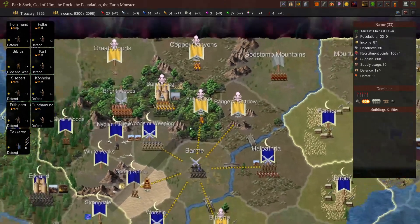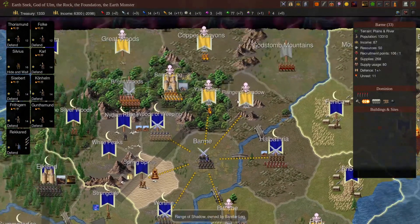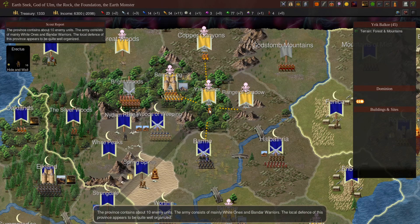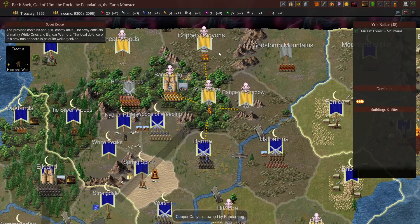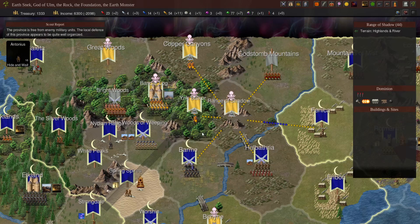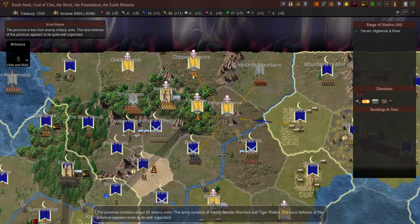Speaking of scouts — the fact that we have all of these scouts throughout Bandar Log's territory is a massive help. We get a much better idea of what is in each province, which you can get from mousing over the province when it's selected. It tells you how many units they think are there. You do get a little bit of an idea just from having units adjacent, but it's nowhere near as accurate as when you have a scout in there.